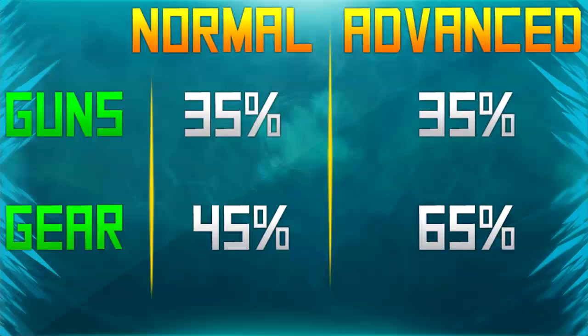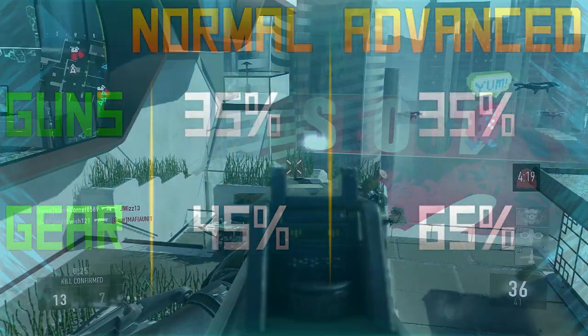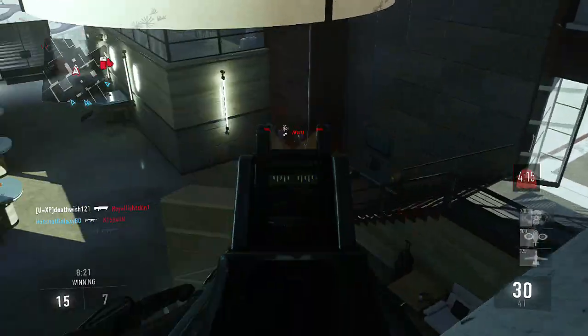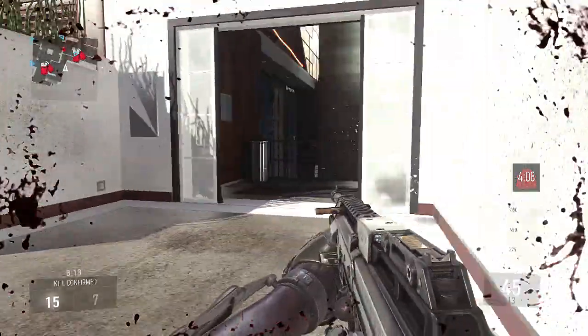The first chart on your screen shows the percentages of getting guns and gear out of advanced supply drops versus normal supply drops. Both have a 35% chance of items being a weapon. The thing that gives the advanced supply drop the upper leg is that you are guaranteed at least one gun out of every single advanced supply drop — whether it's enlisted, professional, or elite. The 35% figure reflects that only one third of the three items inside will be a weapon.